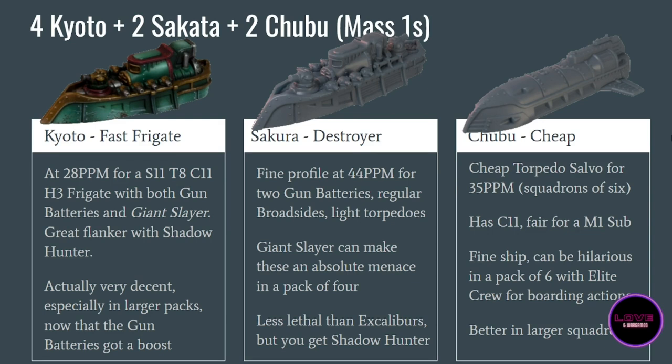The Sakura is a new mass-one destroyer for the Empire — think of it like an Excalibur for the Crown. At 44 points per model it has two gun batteries, normal broadsides, and light torpedoes — light torpedoes is a little sad. It does have Giant Slayer, so a pack of four can absolutely threaten mass threes and more. It's less lethal than Excaliburs, and Excaliburs were fast with Vanguard. However, the Japanese have Shadow Hunter, and on such a fast and threatening but fragile ship that is really good — you can put them exactly where they'll make the most of their first and second turn without getting wiped out by a blast attack. The Sakuras are more reliable because they can be where they want to be.